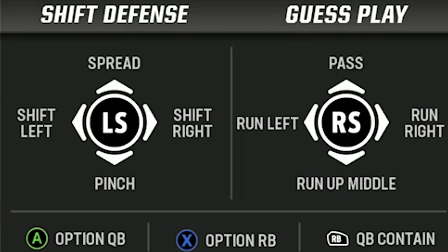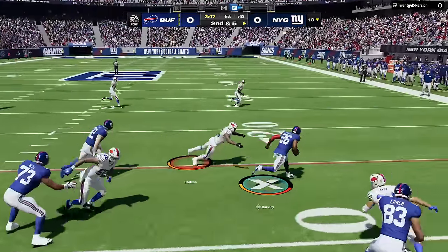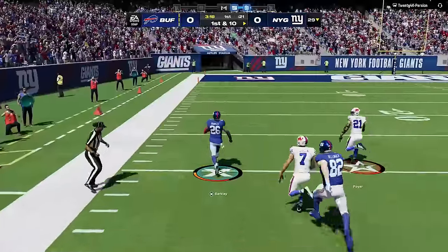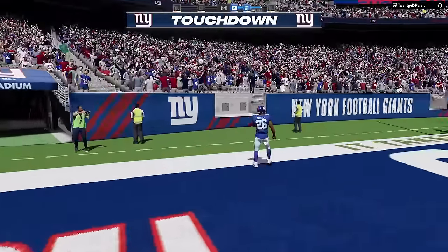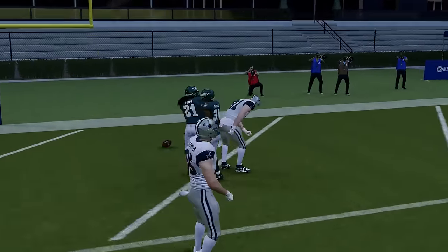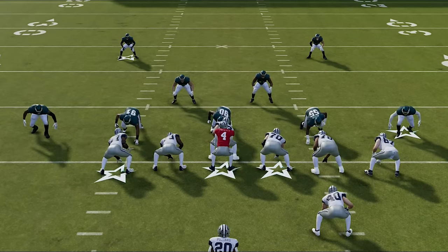If you want better run or pass defense on a specific play, you can guess run or guess pass by pressing the RB or R1 button to bring up the guess play menu, then choosing pass or run with up or down on the left stick. Guessing pass helps your pass coverage get into assignments faster and makes your pass rush ignore play-action fakes. But it makes defenders easier to block on runs. Guessing run sends the entire defense after the running back while leaving receivers wide open, so use these adjustments sparingly.